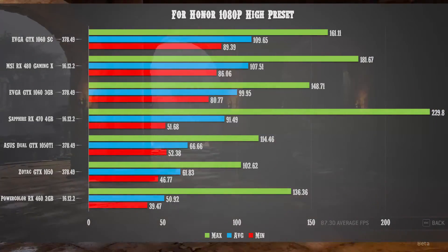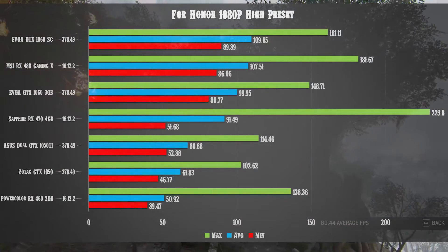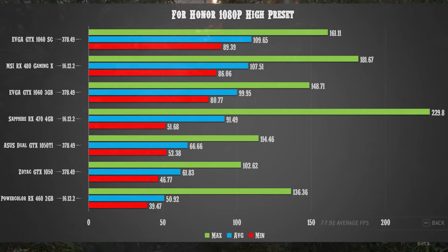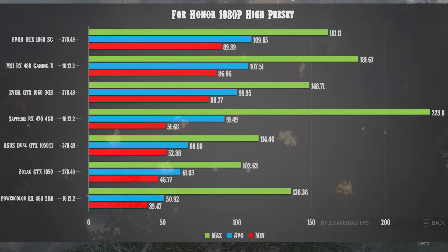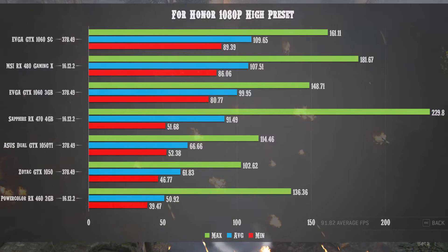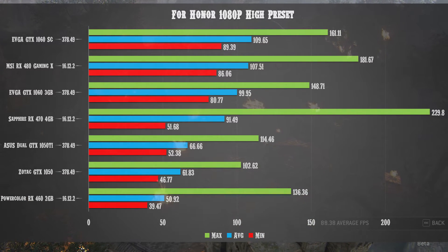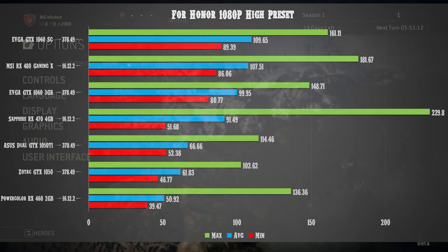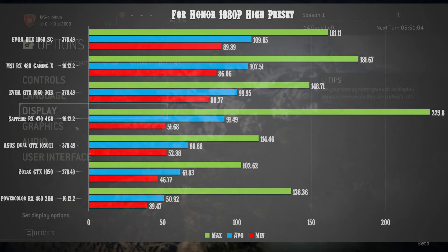Moving up to the Zotac GTX 1050, we stay well above 30 FPS with a minimum of 46.77, an average of 61.83, and a max of 102.62 — hitting that 60 FPS average is great for budget 1080p gaming. The GTX 1050 Ti improves further with a minimum of 52.38, an average of 66.66, and a max of 114.46.